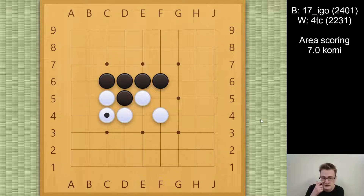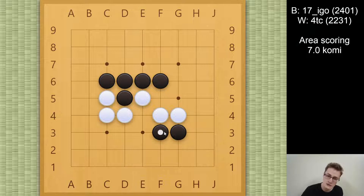But of course black also has other options, so in this game black just went for this 3-3 invasion, which is objectively a little bit worse, but it's not easy to punish. So I block from this direction — this is a good shape to block with. There's no good shape for black here to extend, since black runs into this Hanate out of two stones, and this is just very uncomfortable.